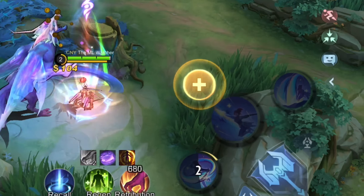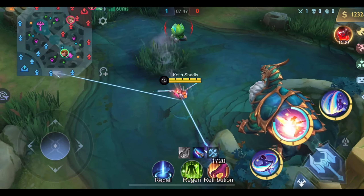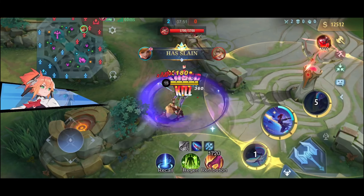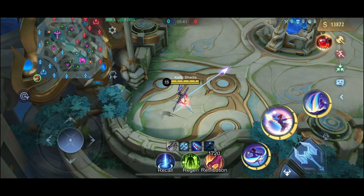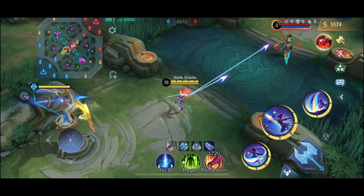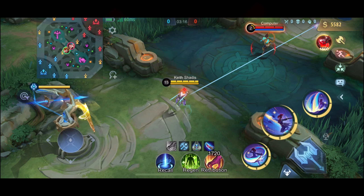Next is your skill 2 called Steel Cables. This is Fanny's main mobility skill and gives her the best mobility in the game, period. First you need to aim it at an obstacle — once it latches on, it will pull Fanny towards that direction. Please don't aim this skill on a hero, minion, or side creeps unless there's a wall behind them, because it will just pass through.